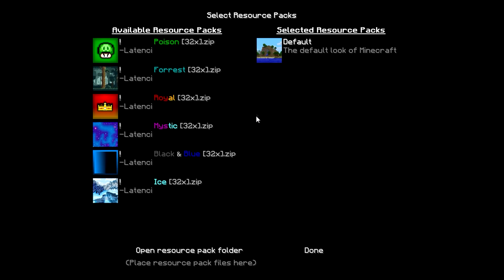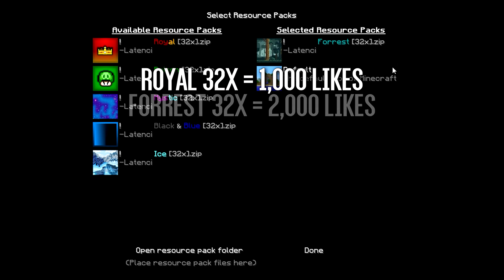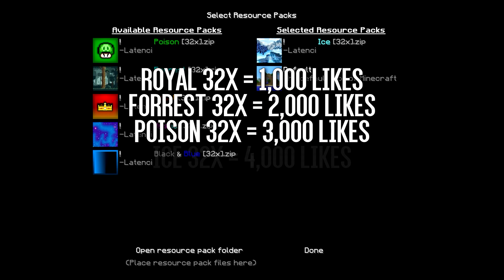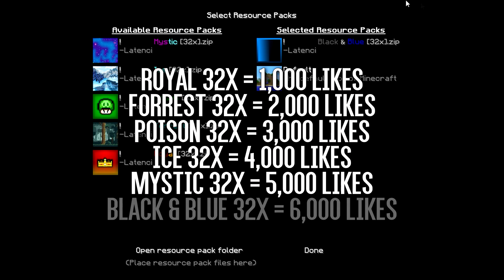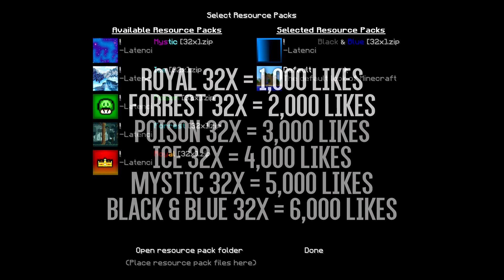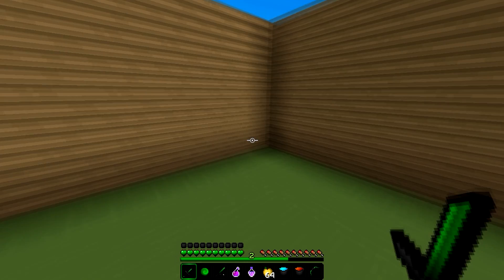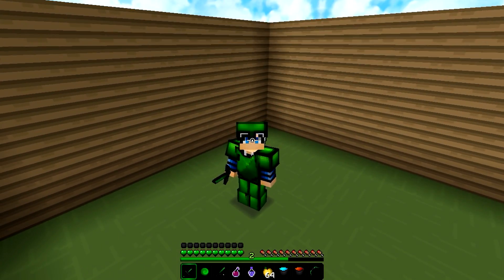Today we're also going to be releasing my 32X pack bundle. For World 32X, we need 1,000 likes for the download. For Forest 32X, we need 2,000 likes. For Poison 32, we need 3,000 likes. For Ice 32X, we need 4,000 likes. For Mystic, we need 5,000 likes. And for Black and Blue, we need 6,000 likes for the download. Huge shoutout to Fi'o and Robbing for helping out with these two packs — Fi'o helped with the Forest pack and Robbing helped with the Ice pack, so make sure you guys go check them out down in the description. And there's also a Secret 32X version, so if you guys want that, let's get 7,000 likes on the video and I will release it.